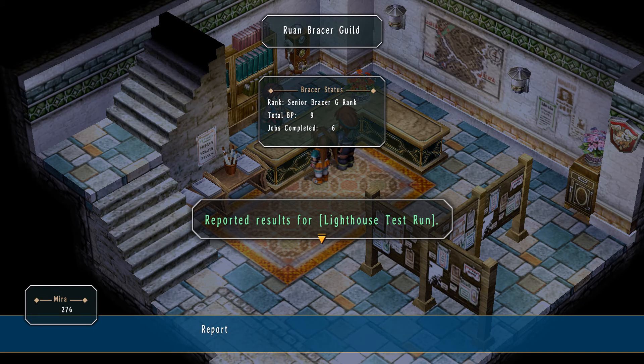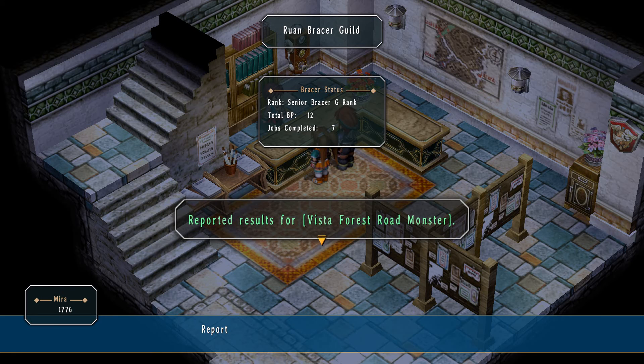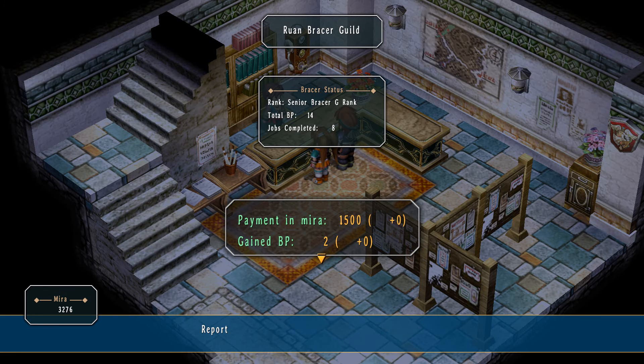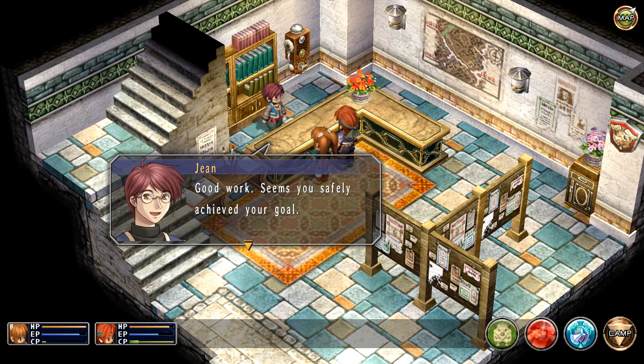I'd like to report that yes, we helped with the lighthouse. Give me money. We did kill a monster — very important. And we killed that monster too. G-plus rank. Silver chain accessory. Good work. Seems you safely achieved it. If you have any jobs completed, come by and report them.